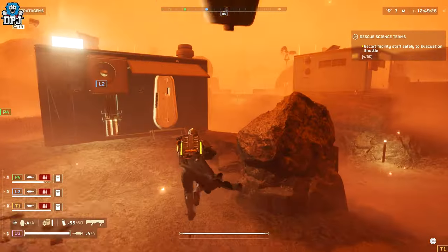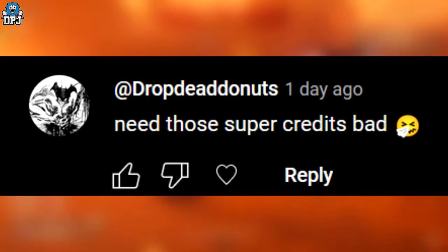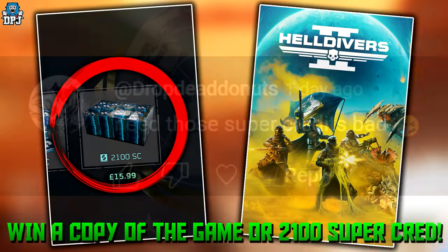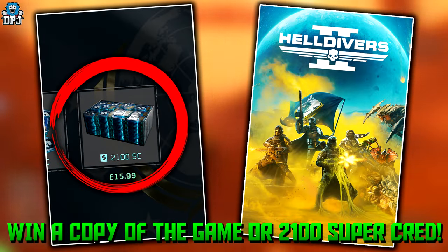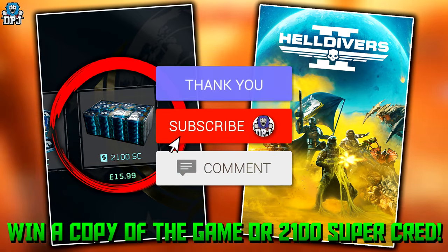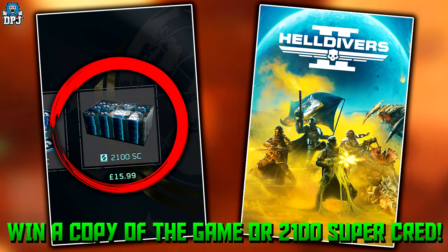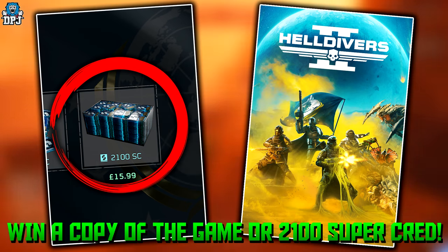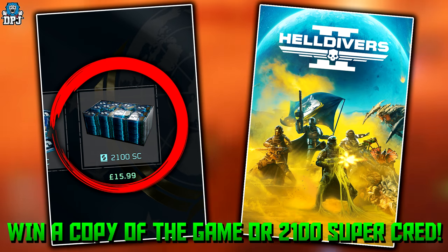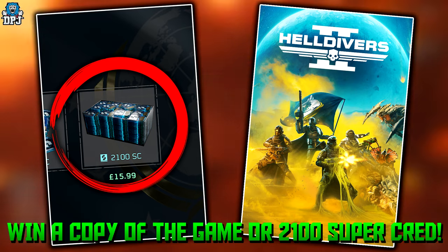My name is DPJ. The winner of my previous 2100 super credit giveaway is seen on screen — if that's you, hit me up on my Discord linked below. To win a copy of this game or 2100 super credits, hit a thumbs up, try to reach 21 likes, subscribe with post notifications on, and leave a comment below. I'll pick a winner from the comments and announce them on my next Helldivers 2 video.